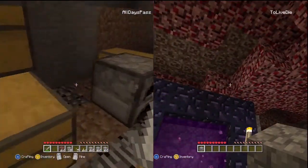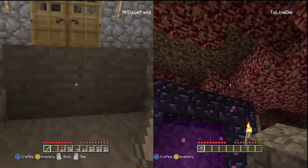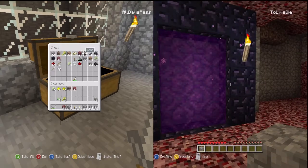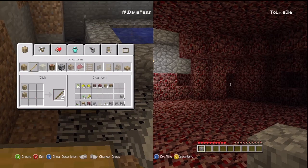Do we have a spare crafting table? I think we did. We have a spare furnace. I don't see a spare crafting table in here. Do you get the wood? No, it's in this one, I think. Wood. Crafting table. And I'll make two chests for the Nether, and we'll have a couple furnaces over there.